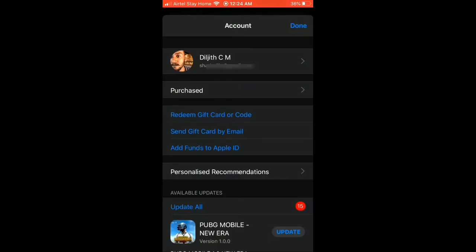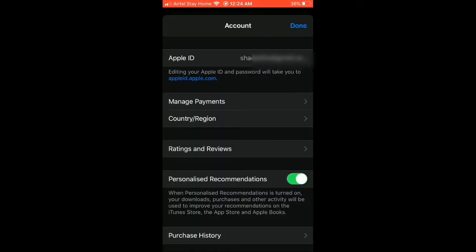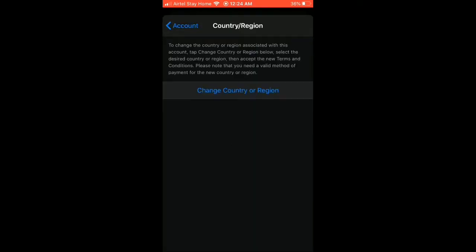We have to open the App Store. Now we have to select Country and Region. Select Change Country or Region.